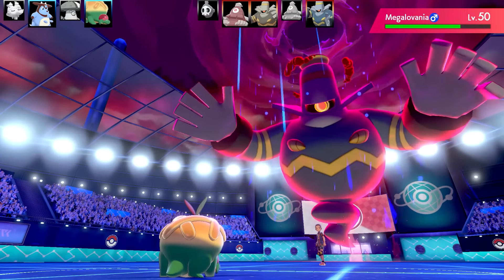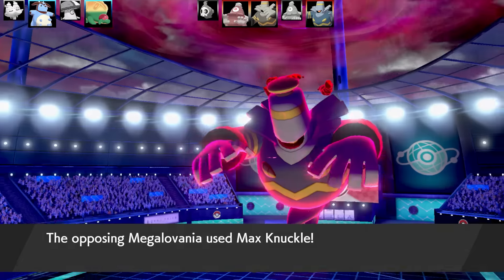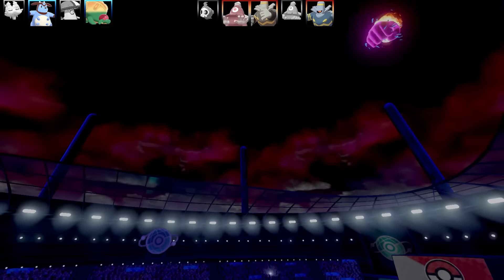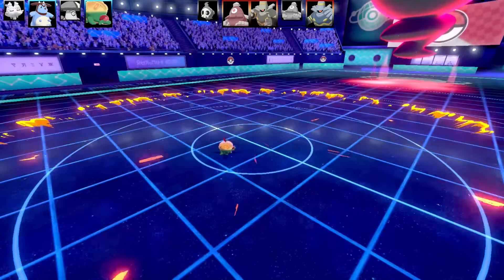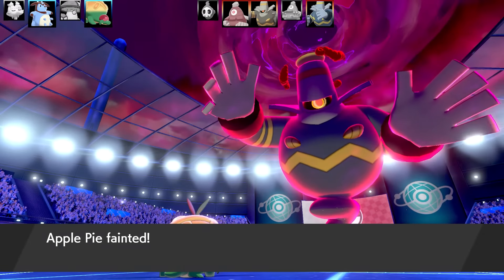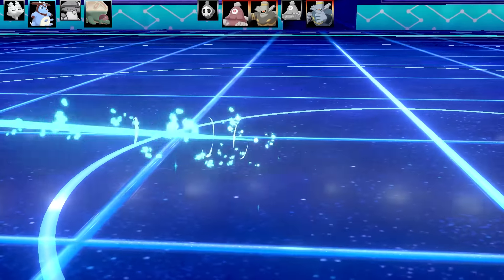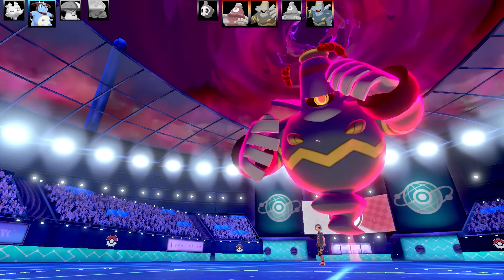Going for Apple Acid on Dusknoir to drop its Special Defense — that's important. But Dusknoir uses Max Knuckle, which is physical, and takes out Appletun. Things are starting to look bad. We've still got Dusclops, two Dusknoirs, and Duskull left. It's time to bring in the Qwilfish — the puffer fish — and potentially Dynamax it.